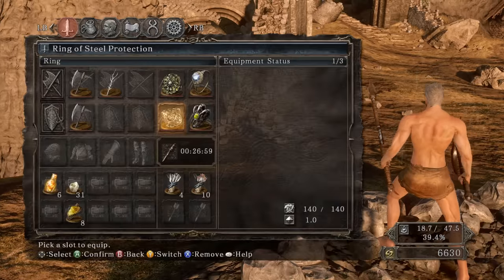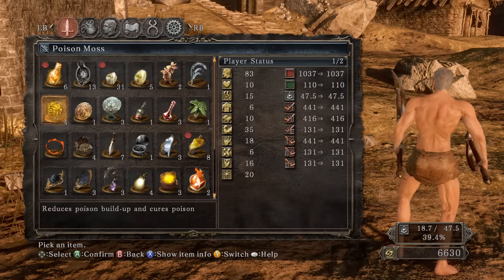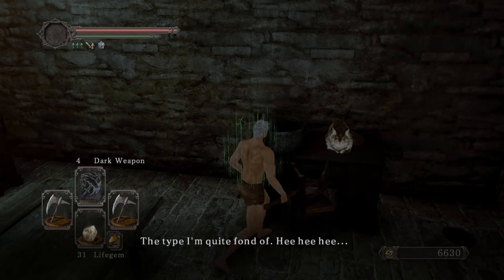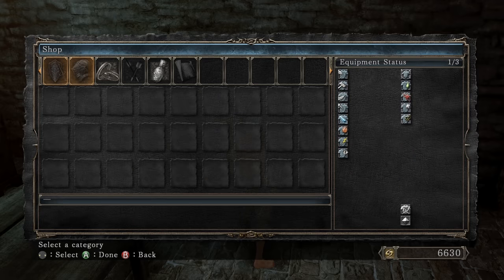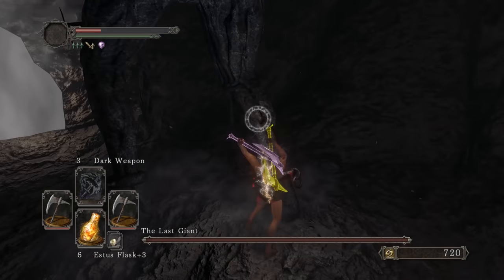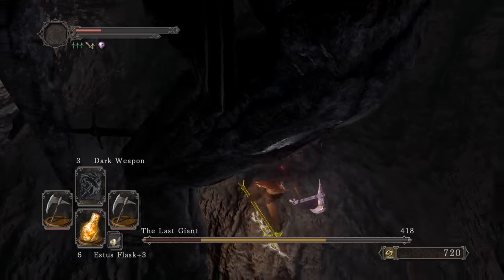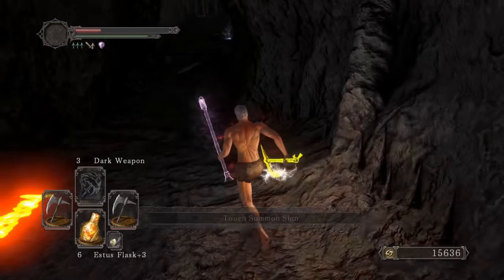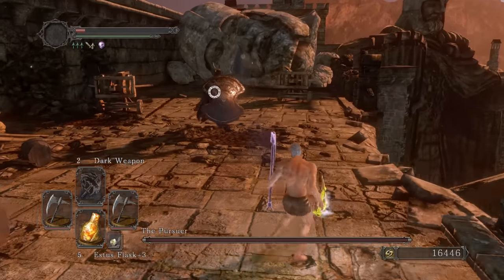Nice simple build — which I kind of like after doing a bow run and an avalan run which require a lot more time and preparation. This is very simple. Let's pop Dark Weapon and Gold Pine Resin — here we go big boy. Yeah, just amazing and just way too easy. That's what I've been waiting to do for a long time.